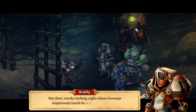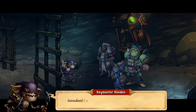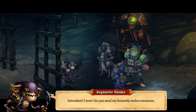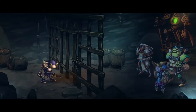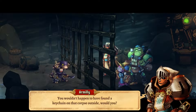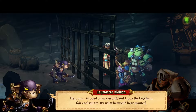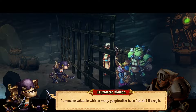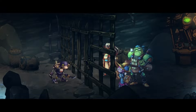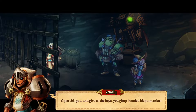I should have come here because there was a save point right there and I would not have dealt with that fight before this. Hey there, sneaky looking Coughlin, whose footsteps suspiciously match the ones we're following. 'Intruders, I won't let you steal my honestly stolen treasures.' You wouldn't happen to have found a keychain on that corpse outside, would you? He tripped on my sword and I took the keychain fair and square - it's what he would have wanted. It must be valuable with so many people after it, I think I'll keep it. Open this gate and give us the keys, you gimp hooded kleptomaniac.